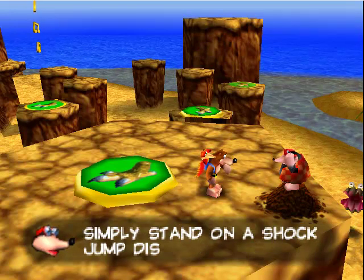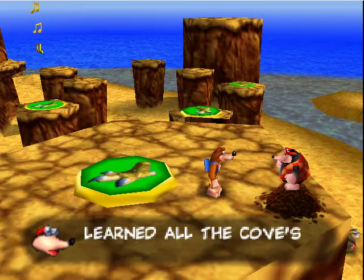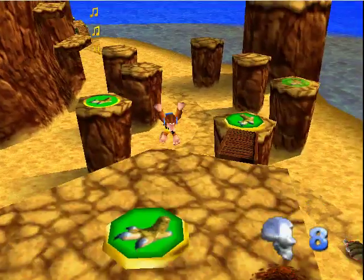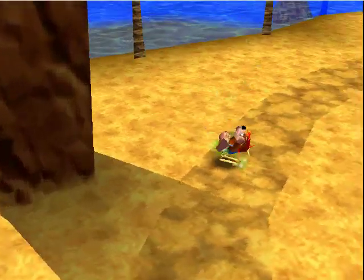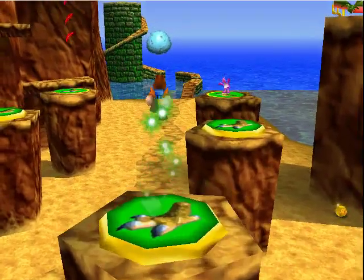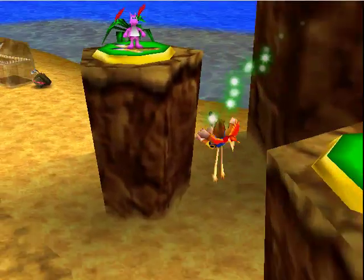I guess the turkey does all the work. Just stand on the disc and do it. We've learned all the moves. I like to jump on the ground when I do this — it just seems easier to me. Don't know why, just find it easier.